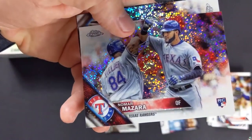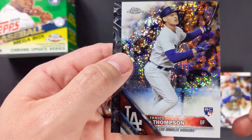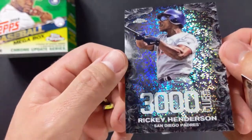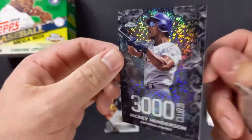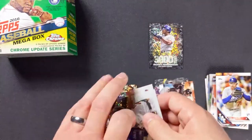No Maa Mazzara rookie card, so we got two of him. Trayce Thompson rookie card with the Dodgers and a sweet-looking Rickey Henderson — wow, he did it with the Padres. Always saw him as an Oakland Athletic or a Yankee. That's a nice one — I'll put that aside too.